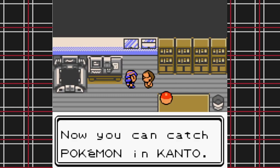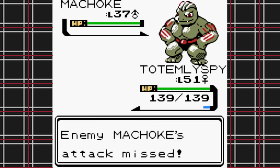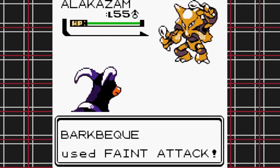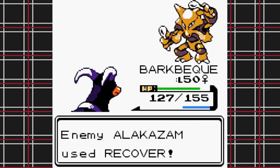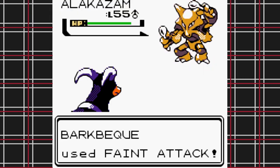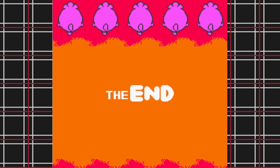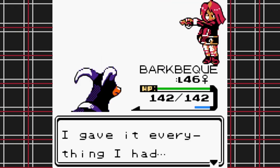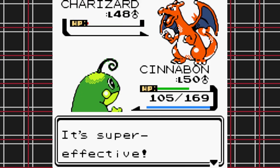I know this is Gen 2 so I could continue through the Kanto region, battle the gyms, catch new Pokemon, get the TM for Psychic so Totemly Spy can finally be useful, and eventually take on Red — but I want to end this Nuzlocke journey here. Partly because in this ROM hack Red's team is all level 100 and I want to avoid everyone dying at once. I consider my time with Pokemon Perfect Crystal a success. We made a lot of good friends, lost a few along the way, and hopefully had a few laughs. Thank you all for helping me get to 100 videos.